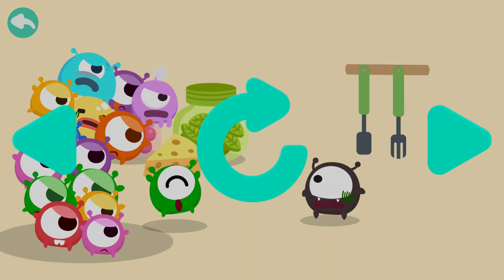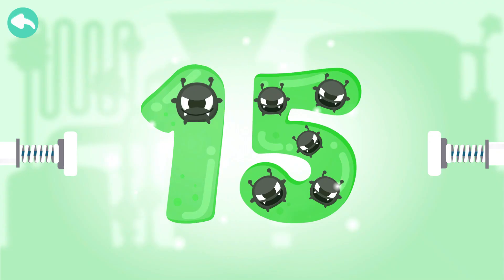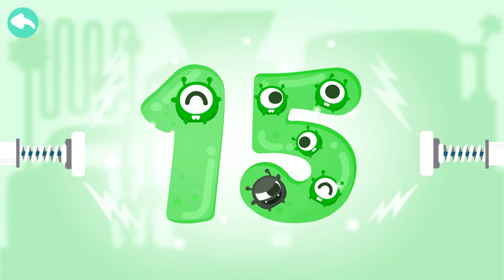The green bot has fourteen siblings. His family is big. Touch the dark bots to cure the number. Ten, eleven, twelve, thirteen, fourteen, fifteen.